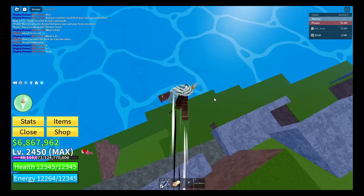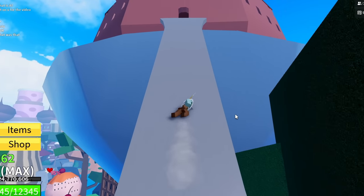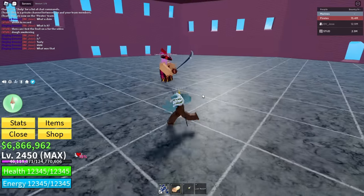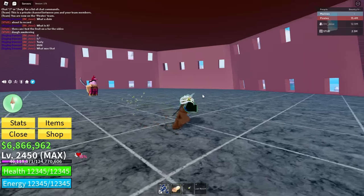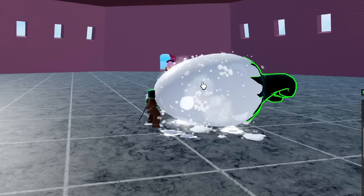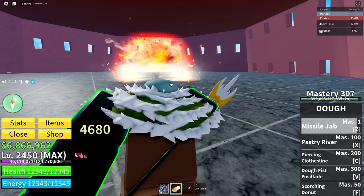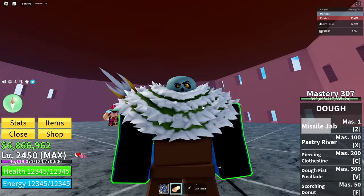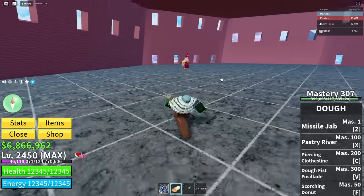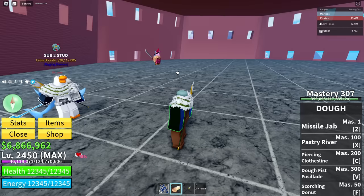What better boss to test this on than the Cake Queen — she doesn't even know she's about to get doughed on. Let me turn on my hot key and do the Missile Jab — this is the most sus looking thing ever, why is it dripping like that? It does 4000 damage — that's actually op. The next move is Pastry River, which has two different types. A goose just randomly showed up.